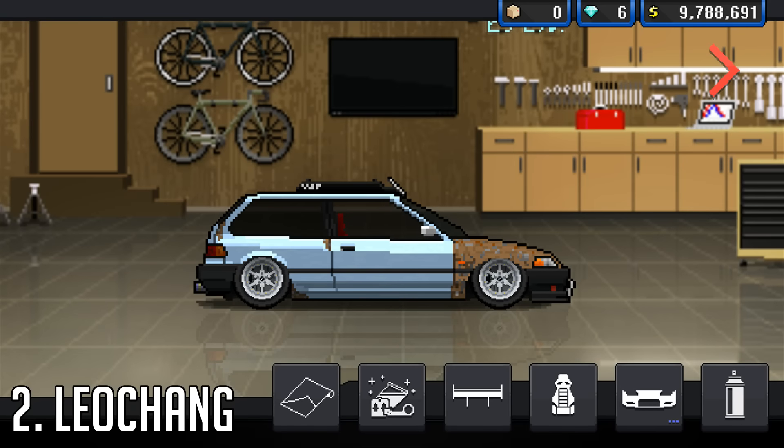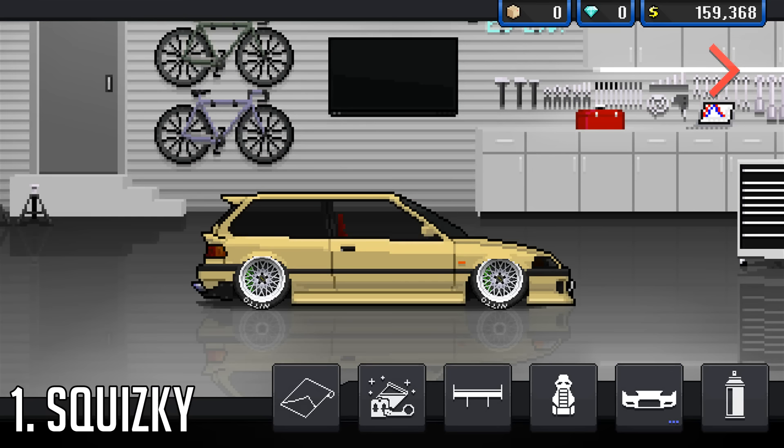At number 2, we've got Leo Chang with one of my favourite cars that's ever been submitted to these build challenges — a rusty EF. But at number 1, we've got Squiskey with this beast. It really makes me speechless, to be honest.